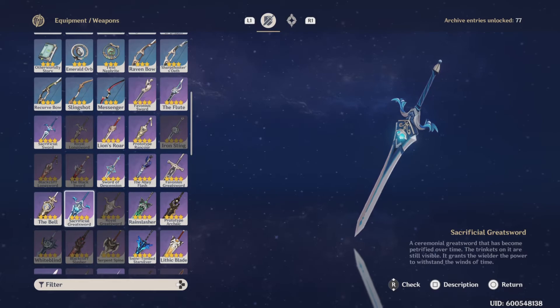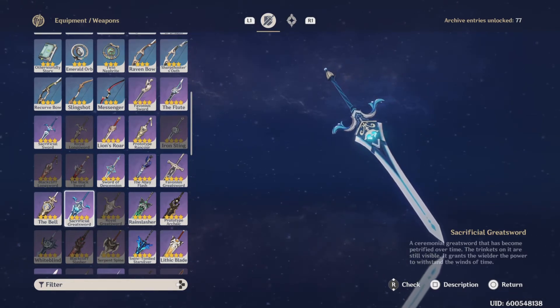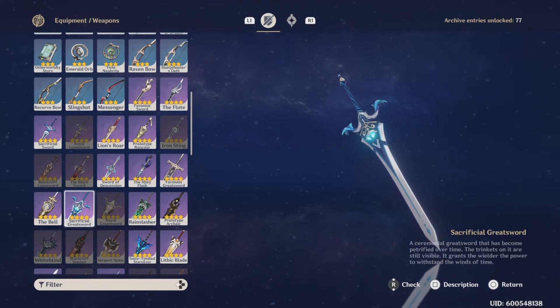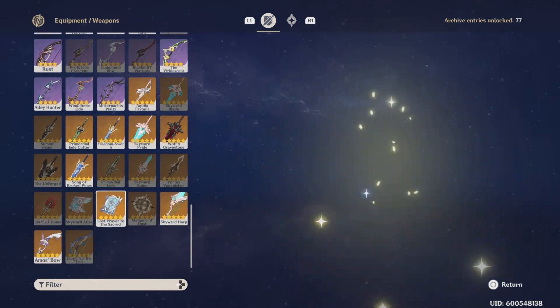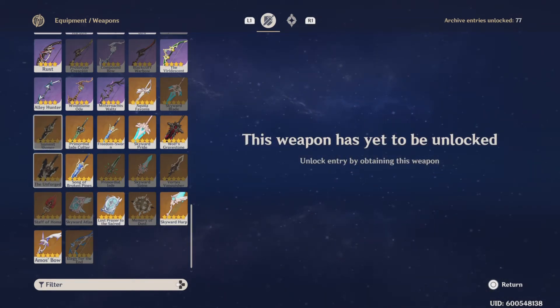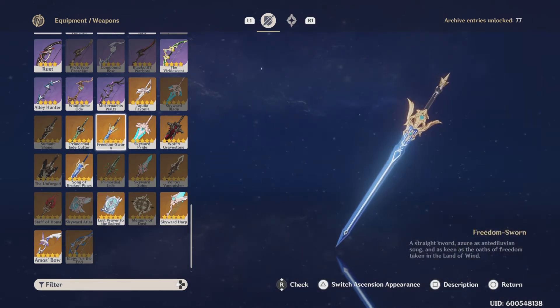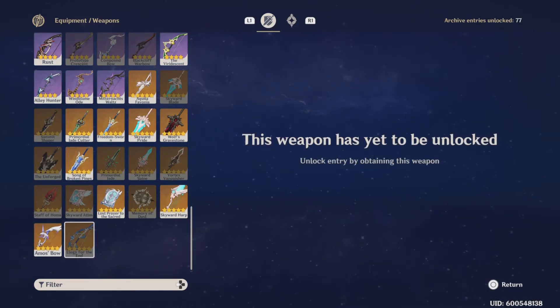Now, in terms of weapons from banners exclusive to weapon banners, we have the Memory of Dust, which is a five-star weapon. There's the Vortex series: Memory of Dust, the Unforged, the Summit Shaper, and the Vortex Vanquisher. For the Freedom Sworn set, we got the Freedom Sworn Sword, the Song of Broken Pines, and the Elegy for the End.